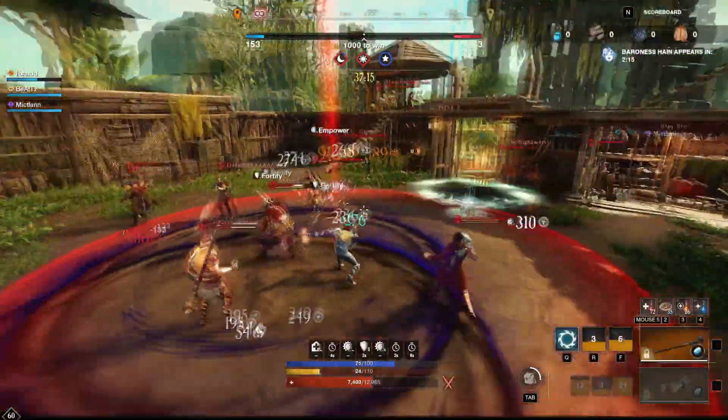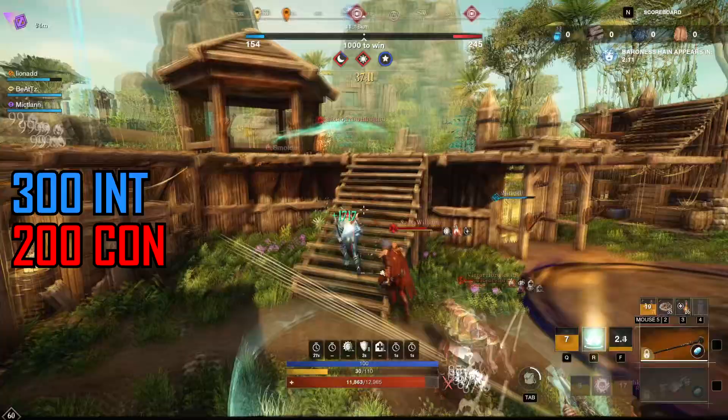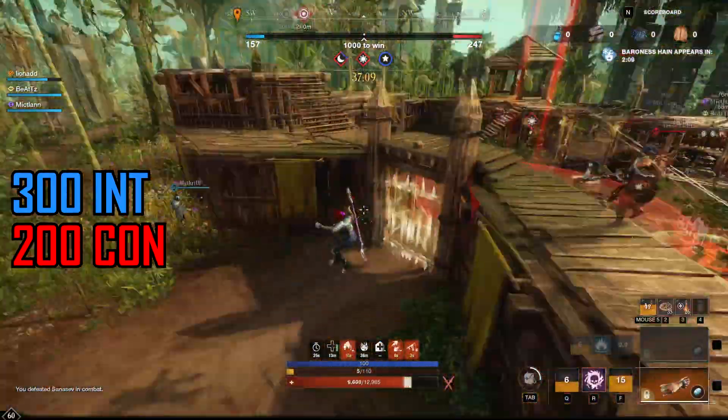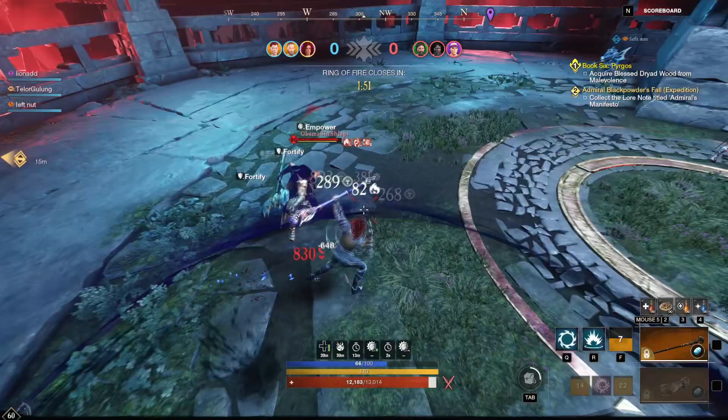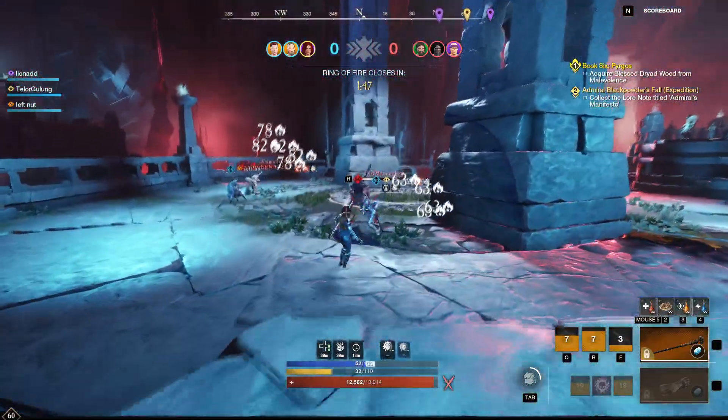Without further ado, let's get into our attribute split, which is our basic 300 Intelligence and 200 Con split. The 200 Con is extremely essential in this build since we don't have any reliable escape mechanisms, and light melee users are very very strong and will chase you down.